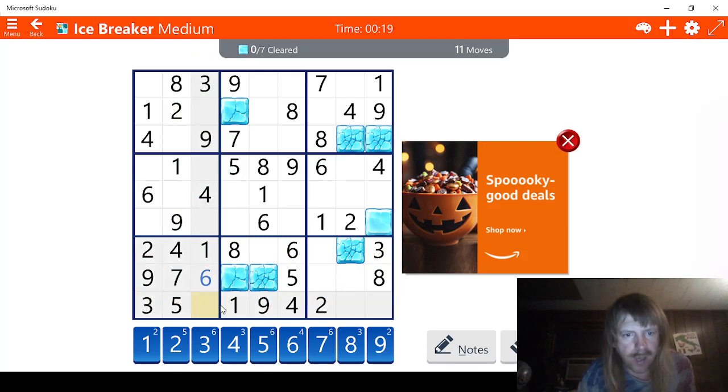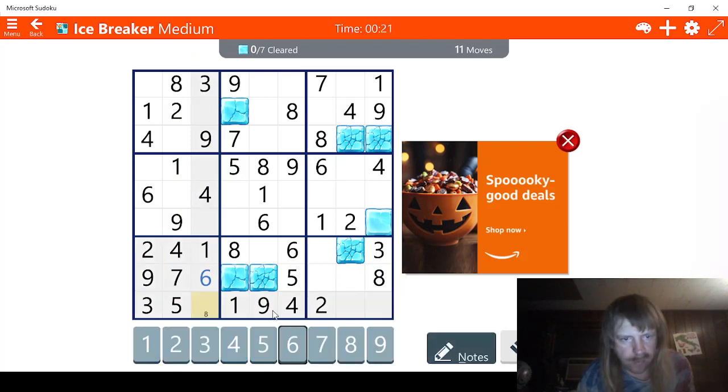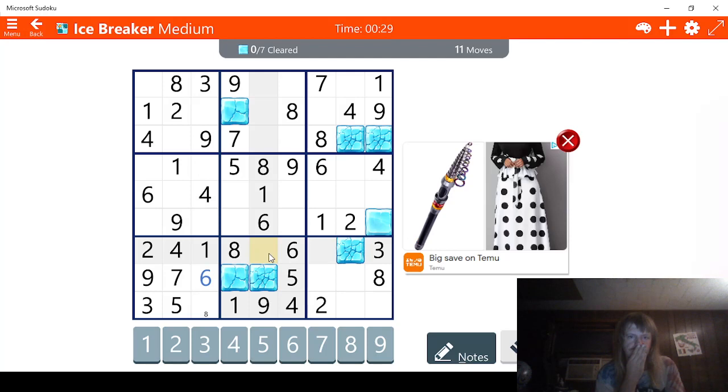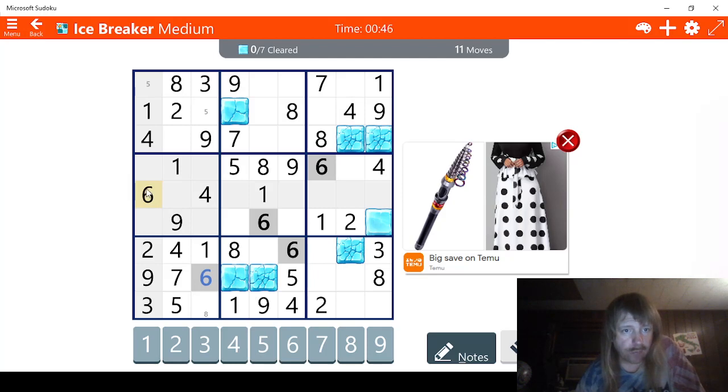Good. And we're just going to mark this 8 because we can't really use that. It does provide vital intel though. Let's focus on this right up here. 1, 2, 3, 4 — we're just going to have 5. Doesn't look great, we'll try it. What about 6s? Do we have any 6s here? This will work.